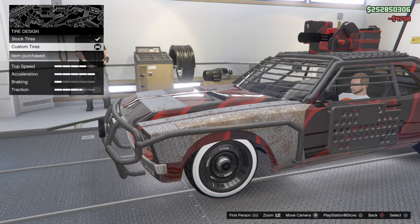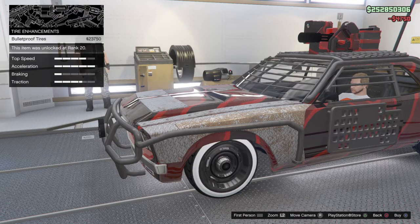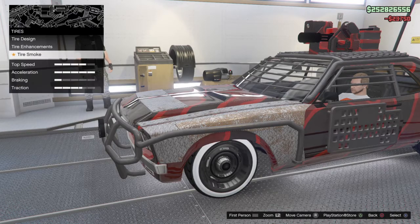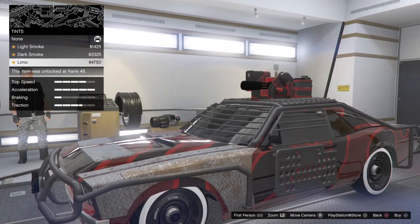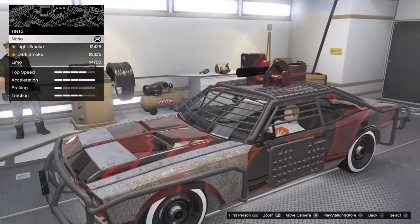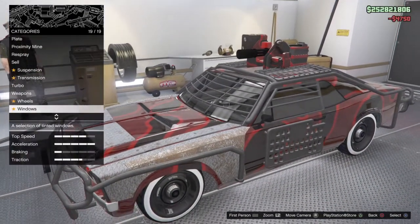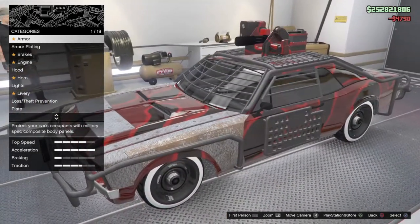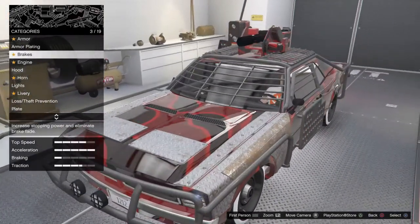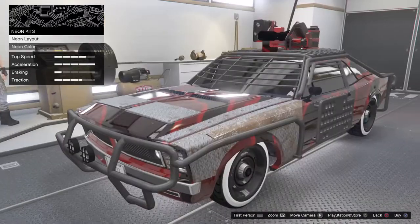Yeah, let's do this guys — bulletproofs. I'm not gonna bother with that crap. Windows — oh, that's nice. Fully black them out. Right, there you go guys, there's the armoured tamper. Oh hang on — lights, neon.